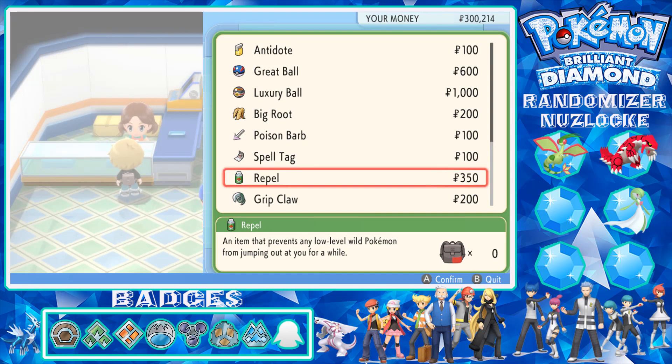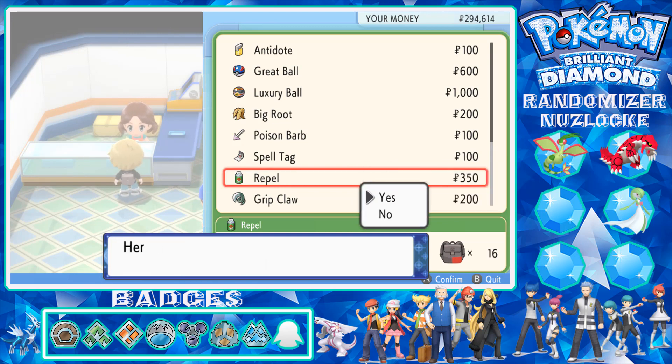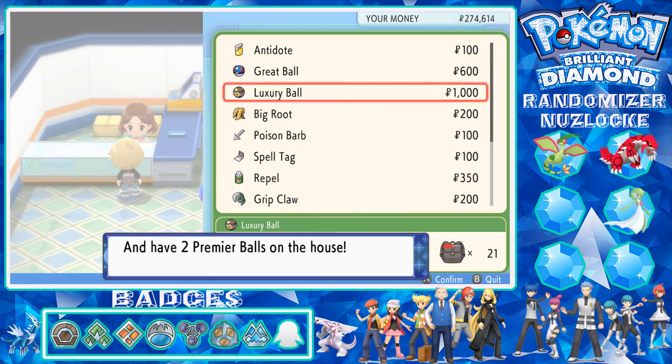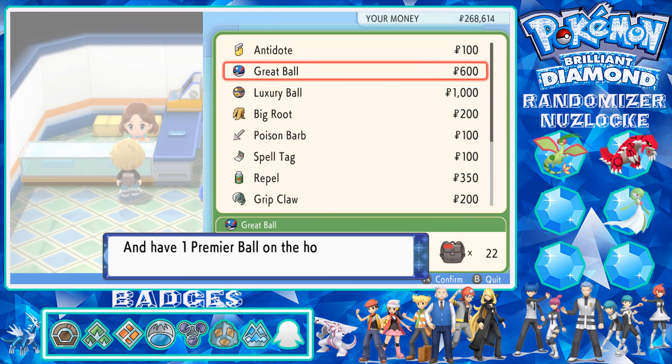I actually don't have any Repels so those could be handy. I'll grab 16 - actually 15. I also want to grab some Luxury Balls - let's grab 20 of them. We'll get two Premier Balls and I'll get 10 more Great Balls. Excellent.